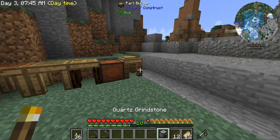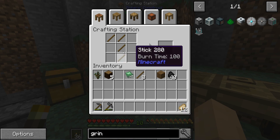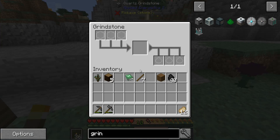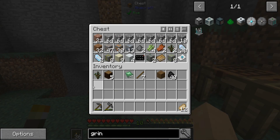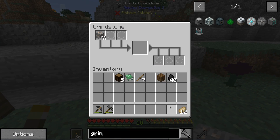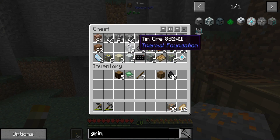Quartz grindstone — so we have that. Beautiful. We can get the wooden crank: shift-right-click to attach. We're going to start cranking some of this iron in the grindstone. This is a manual way of doubling your ores — probably one of the cheapest ways early on without needing power or anything else.